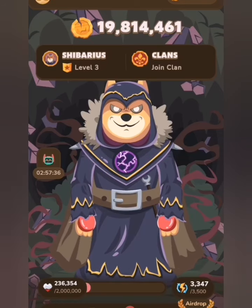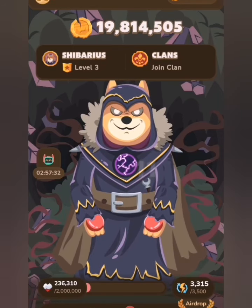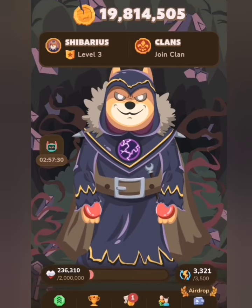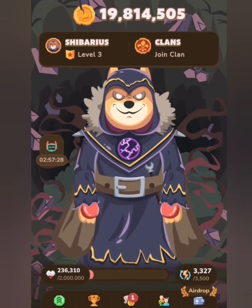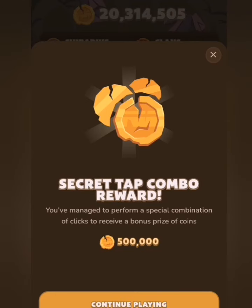So for level 3, it is belt, chest, head, belt. And that is the combo for today for level 3, as well as for level 4 and level 5. So we're going to try if that will work. You can see this is actually working — we have our rewards.